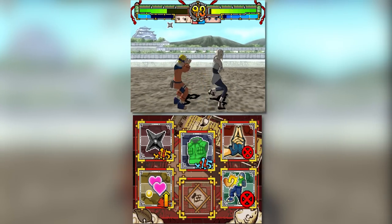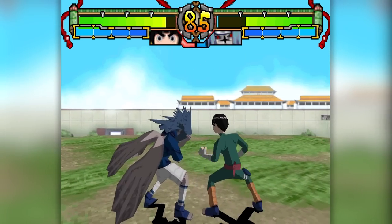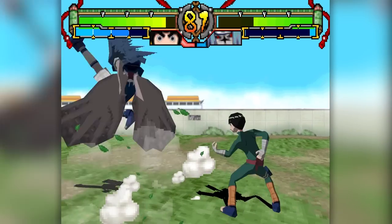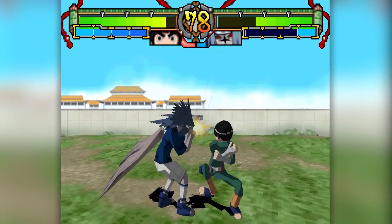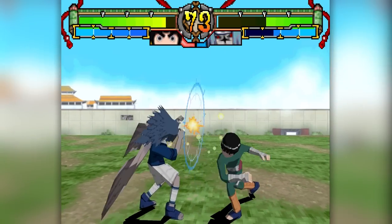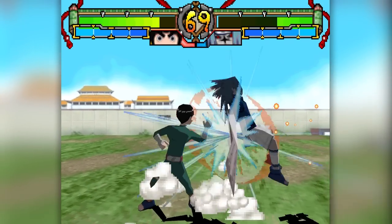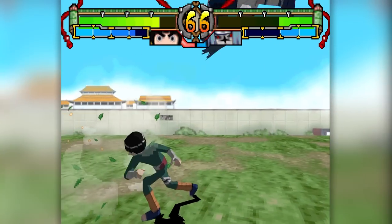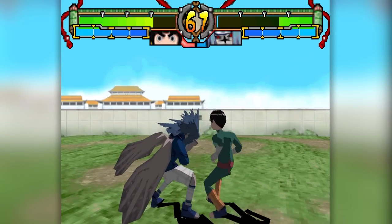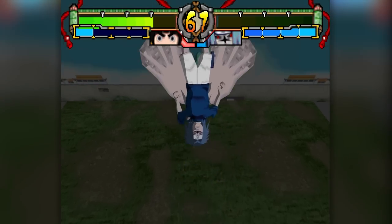But I told you I'd complain, and complain I will. This game is mind-numbingly easy — you can win every single battle solely by mashing the attack button or spamming your special move when your chakra's full. The game's idea of difficulty seems to be making the AI guard more as difficulty goes up, but because substitutions are unlimited as long as you have chakra, and because you gain chakra even when attacking a guarding enemy, you can just break through with unblockable specials and substitutions.